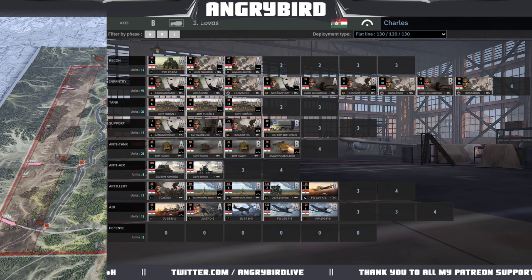One unit of note is the Jagpanzer 38Ts in the anti-tank tab — six of them in B phase. They're really the heaviest equipment that First Lovas get access to. After that we're looking at three off-maps in C phase, which are particularly strong. Charles opted for only four Ju 87 D5s in A phase, not so many planes compared to what we usually see in First Lovas.